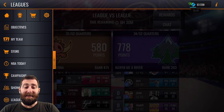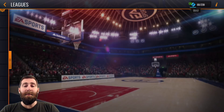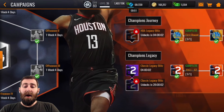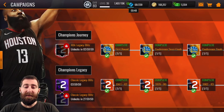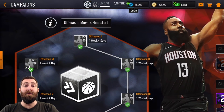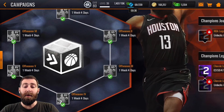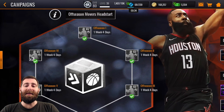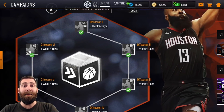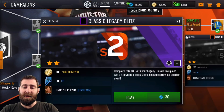Now in terms of using stamina, the other area is campaigns. Since I played last season, I do have access to the legacy area. I do not do these blitz events — I think you get a bronze player, it's just not worth it in my mind. But I do the off-season movers head start and the rookies head start. Any head start content I will get through. These don't reset every day or every four hours, so there's no rush — just when you've got some spare stamina, jump in and get these done.